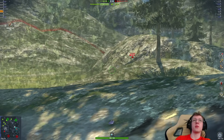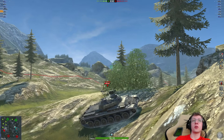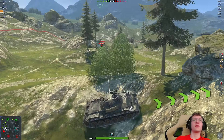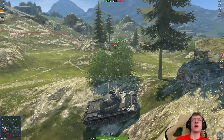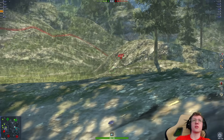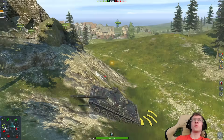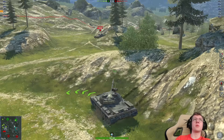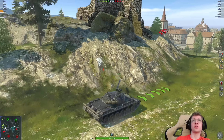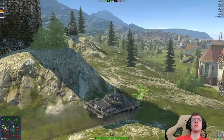We have a T22 medium on our side, and I'm not too worried about the T22. I'm more worried about the other vehicles on their team. We can see three tanks have gone town, and I'm just waiting here. I don't know if that T22 is still spotting me or not. Yeah, we are being spotted. We actually have support from an FV215b 183. My thought process: if I go wide, we can push this T22.